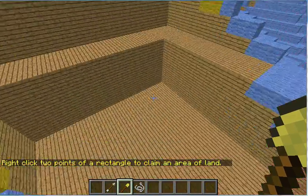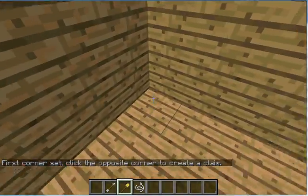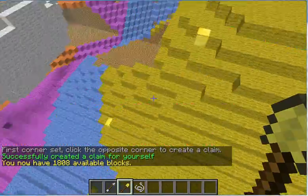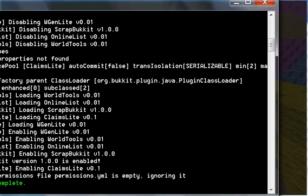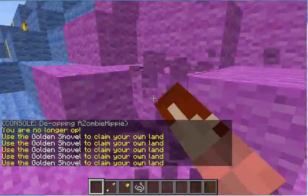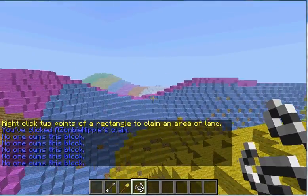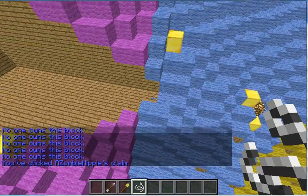I'm not going to go through to show that all the bugs have been fixed, but they have for the most part — maybe like one or two message bugs. It overlaps a claim there. I'm going to make a claim. This is my claim; I can build here. I'm going to de-op myself really quick to show that through permissions, you cannot build outside of a claim that you own. There's my claim. Using the string you can tell who owns what land.